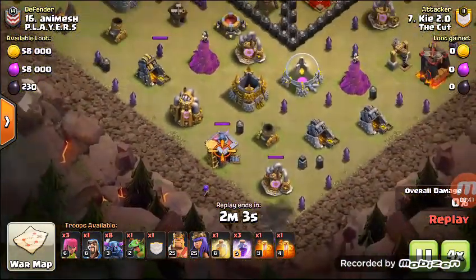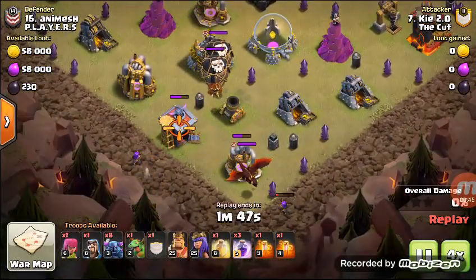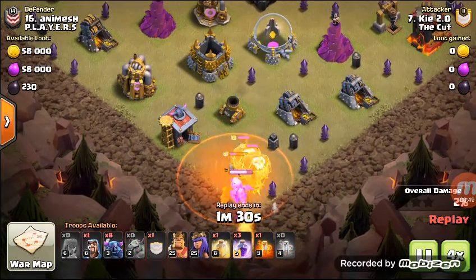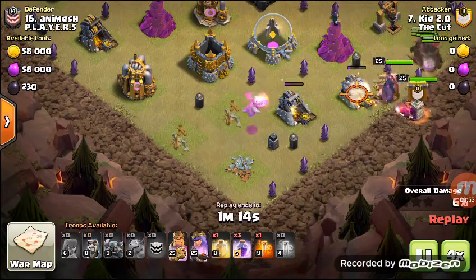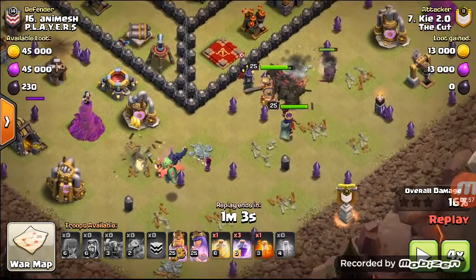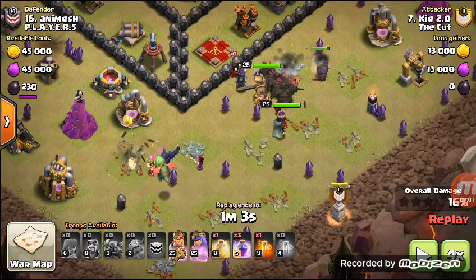First of all, your order: deploy the CC and then take it to the bottom. Since this is just a dragon and a loon, you can easily pull it out — pull out of arches and kill it with a baby dragon.